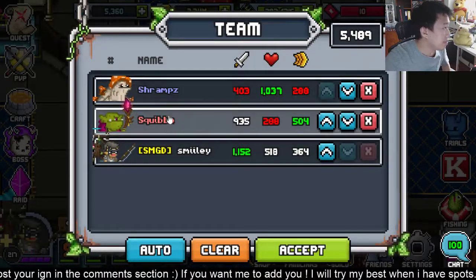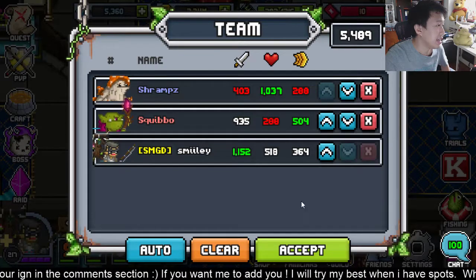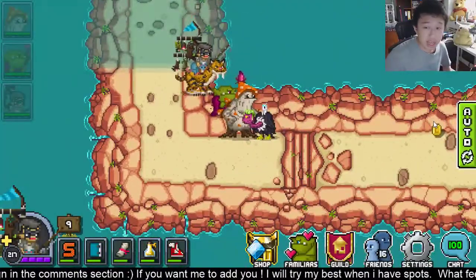I am using Shramps and Squibble as well. Shramps is my tank, Squibble is my healer, and myself. Let us see whether we can auto this flag.